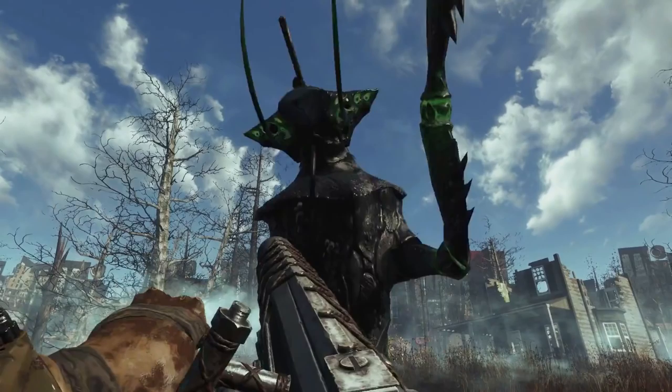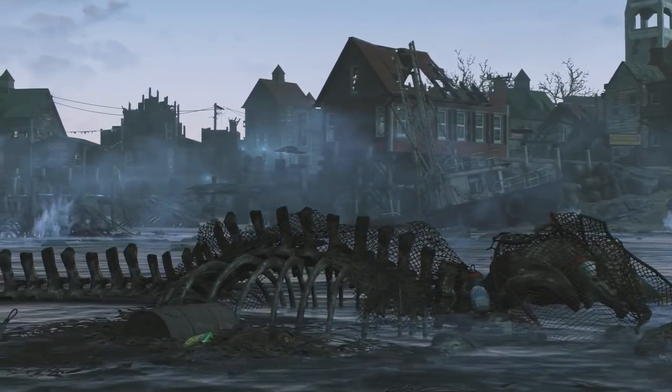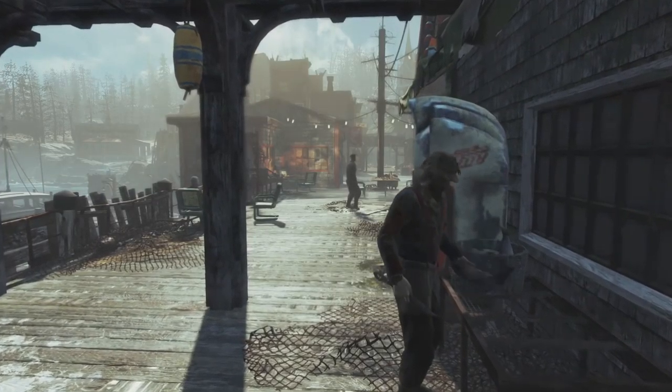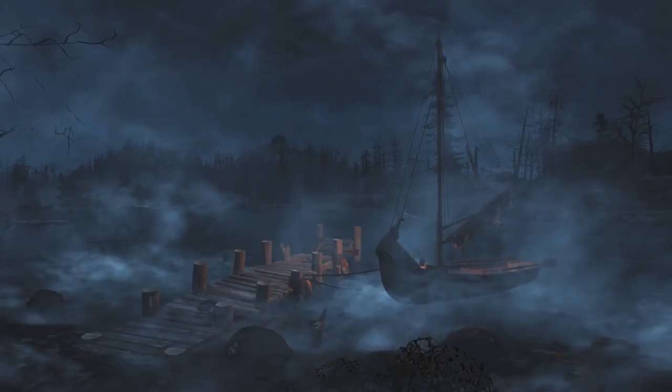Overall, there's the big shrimp-prawn thing, the axolotl, the salamander-y deathclaw-moving kind of thing. I wonder if with the Wasteland Workshop DLC they'll extend upon it so you can trap these creatures. That would be awesome. How fun would it be to have a mini underwater, half on land, half in the water trap for that angler-looking thing? Unleash the prawns! The trap will just be a net — a big fishing net.